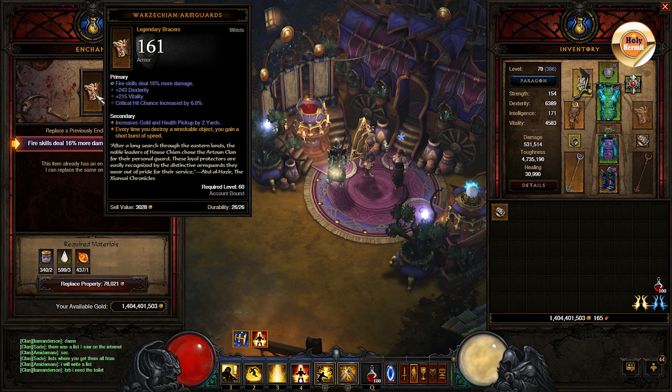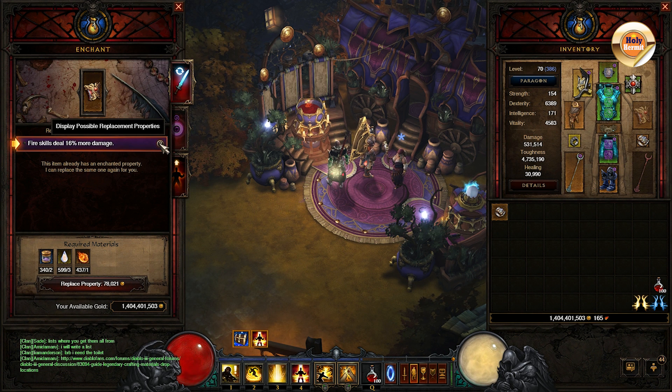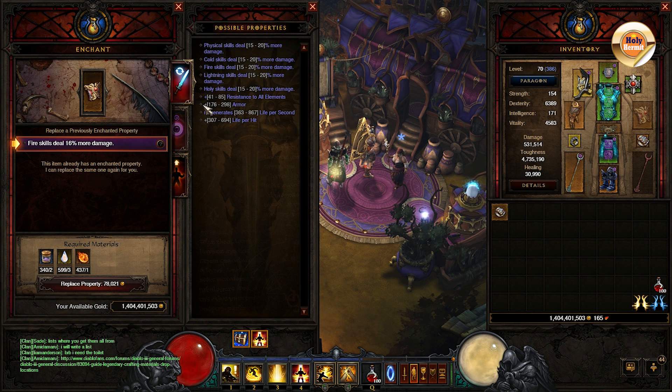Now if you hold on to the old crafting materials, you can reroll their properties and make them great by spending no forgotten souls, as all you need here is demonic essences. So feel free to reroll level 60 items, as they not only help your main character but also side characters that you wish to play with later on.